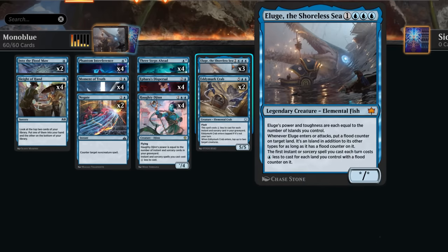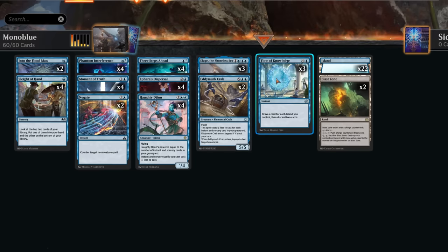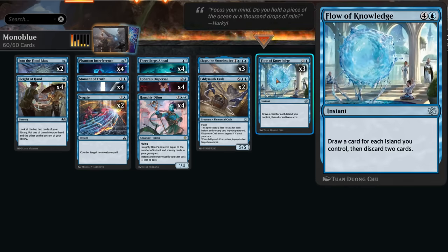The cost reduction from Alliouge also allows you to keep up interaction and counterspells for free, making it very difficult for the opponent to deal with your creatures. We're also playing three copies of Flow of Knowledge as another great payoff for having all these islands in our mana base — we get to draw a card for each island we control and then discard two cards. So with five islands in play, draw five, discard two is already quite good, and as the game progresses it gets even better.